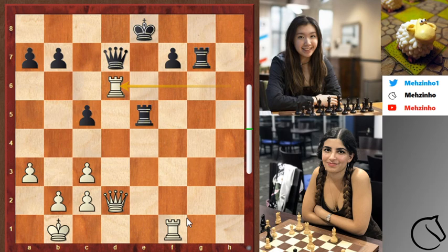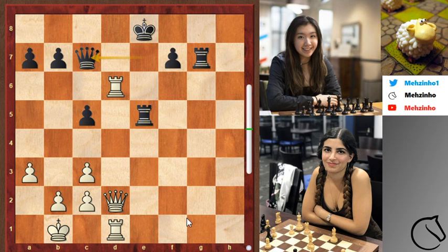Queen to e7, rook to d1 — and we set up the same battery but now on the d-file. White threatens mate on d8 and it's not much for black. Queen to c7 does not help. Rook to d8 check, king e7 was played, and after rook to d7 check you fork the king and queen — it is over. Absolutely beautiful game. Dorsa has played multiple very nice, very attacking games in this tournament. She's a very attacking player overall and if she continues like this, she will have one extra fan — that will be myself. Thank you for watching, let me know in the comments what kind of games you want to see in the future.